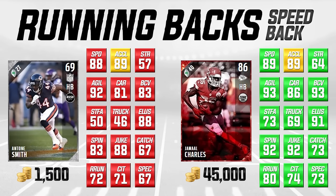If I'm using Antoine Smith, I realize he's not going to be great running over linebackers — I want to juke around guys and use speed, acceleration, and elusiveness. For a thousand to fifteen hundred coins for a 69 overall card, he'll do a pretty good job, especially for solo challenges. He's a great cheap base running back you can probably keep for a couple of weeks. He's 1/130th of the price of Jamal Charles — definitely good value.